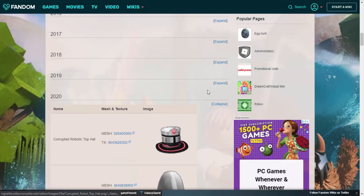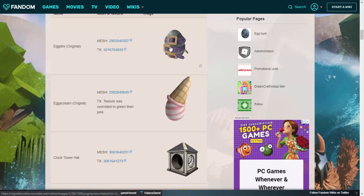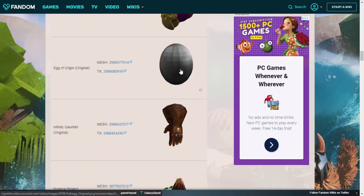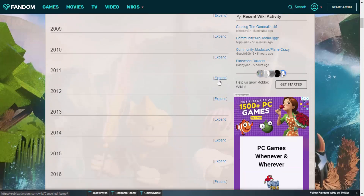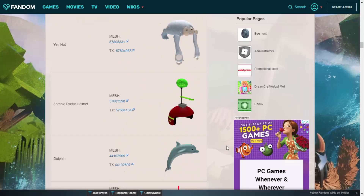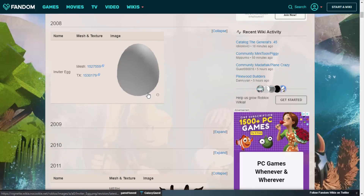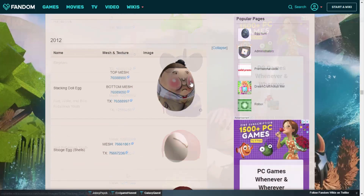Roblox kind of messed this one up and that is why they had to edit it. It's not just these two — every single year Roblox does mess up eggs and it's really interesting to see. If we go on the wiki you can see from 2019 we've got an Ice Cream Egg, we've got Egg Dini — these are all classic eggs which Roblox actually had to delete because they messed them up. You can scroll to any year, click on expand, and chances are you're going to find some cancelled egg hunt eggs. I think the first ever item Roblox cancelled was actually an egg hunt egg — the Invite Egg.